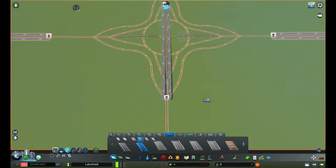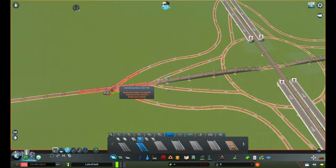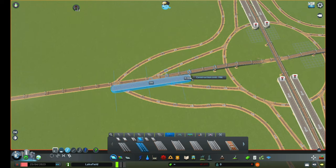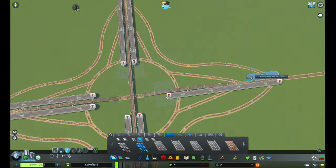First I will connect the two straight-going traffic lanes with nine-meter bridges. I have kept a gap in the bridges so that it will be easier for me to replicate the way the train tracks go underneath each other.